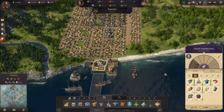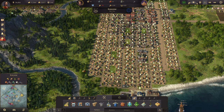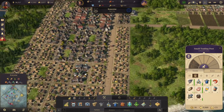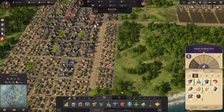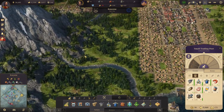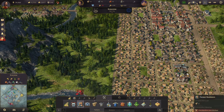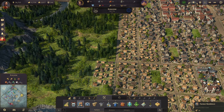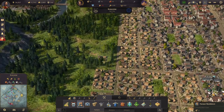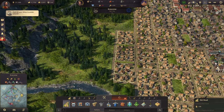We do need a few more farmers, and these over here can't reach a market adequately. I think we need to continue our city out this way. We'll build a market, we'll build one more row of residences, and then we'll build a market. Let's do three and three and three. Ship under attack — that should be enough residences.